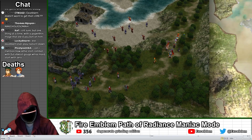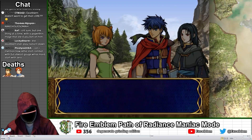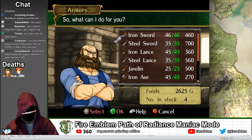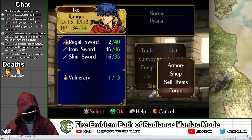In chapter 9 of FE9, we move along the coast to reach the royal palace, but on the way we encounter yet another detachment of day-end soldiers leading to more conflict. As of now, I have enough gold to make use of this game's forging system, where you can create weapons with increased stats for an additional cost.